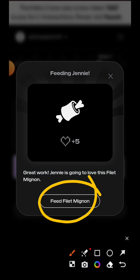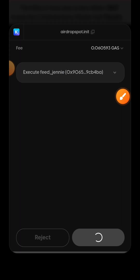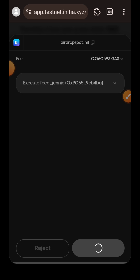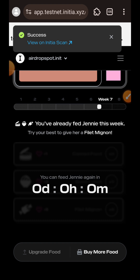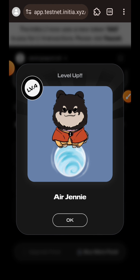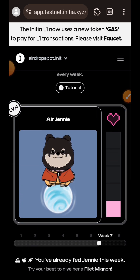Feed Filet Mignon — I'll tap on that and then approve the transaction in my wallet. Feeding Jenny is successful and Jenny has also leveled up! Remember, as you are claiming your XP you have to spend it on Jenny. Your XP is meant to be spent on Jenny, and as Jenny levels up you also level up on the leaderboard.